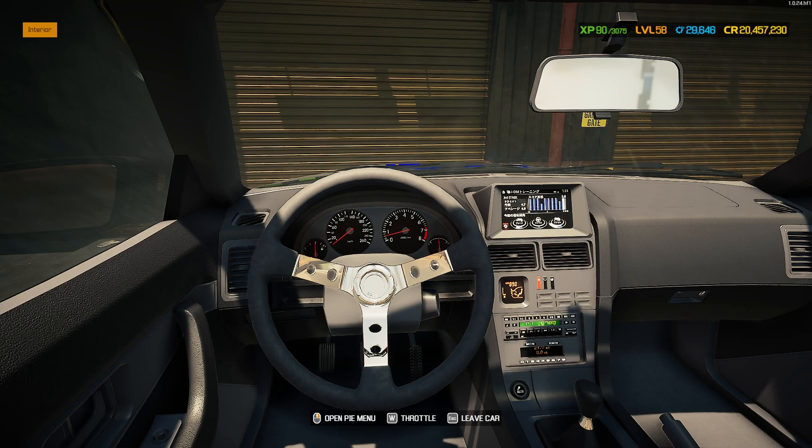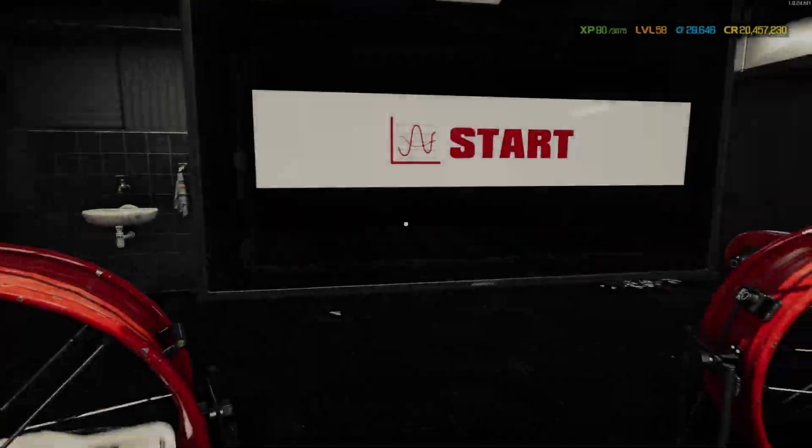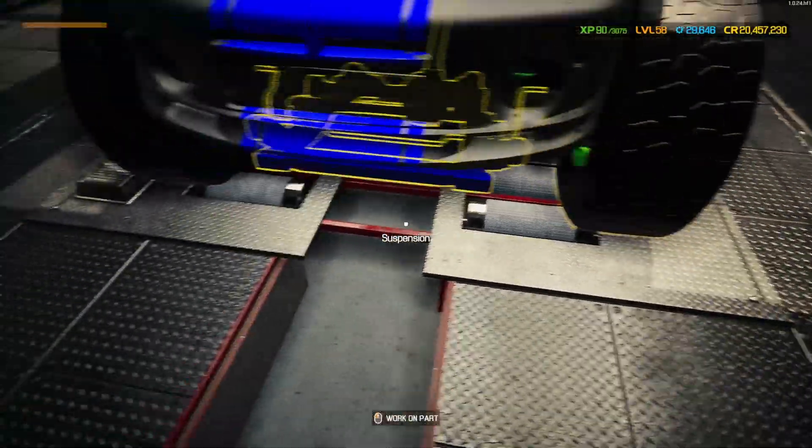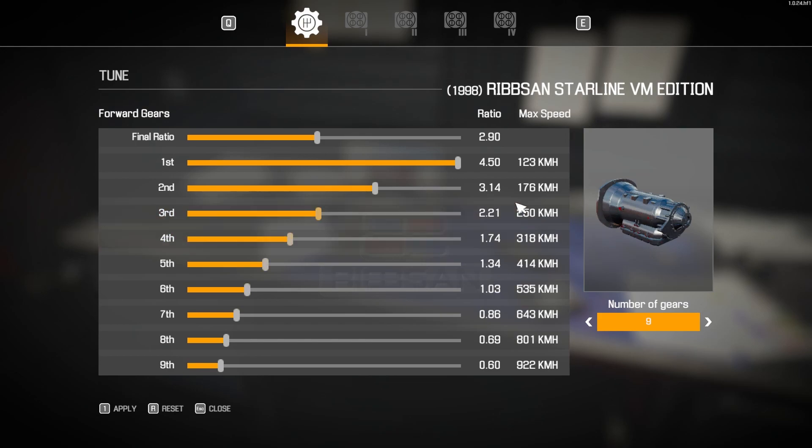Here we are on the dyno with the Ribson Starline Virtual Mechanic Edition Sports Monster Truck and its Jaguar V8 AJ133 engine — 720 base horsepower. How much did we add with performance parts? A gain of 528 horsepower — almost three quarters of another engine — bringing our total up to 1,248 horsepower. Pretty high for a massive monster truck on off-road tires. It only just barely fits on the dyno. The gearbox tuning shows a 2.9 ratio, with a theoretical 922 in top gear.